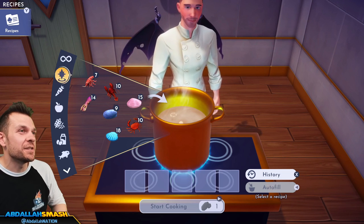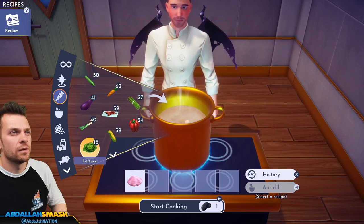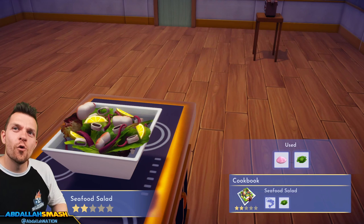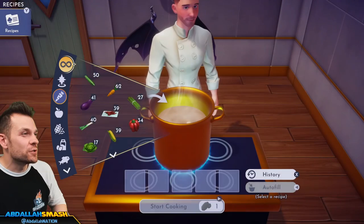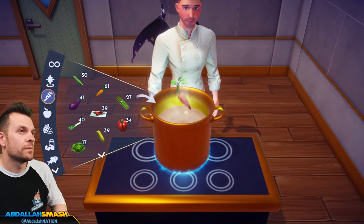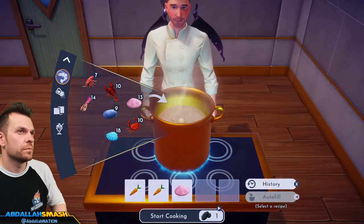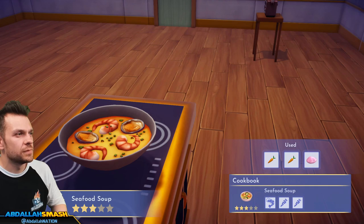Seafood salad: any seafood and lettuce. Those are like octopus tentacles — I didn't even put a squid in there! That's like a squid salad. Then seafood soup: seafood, veggie, veggie.